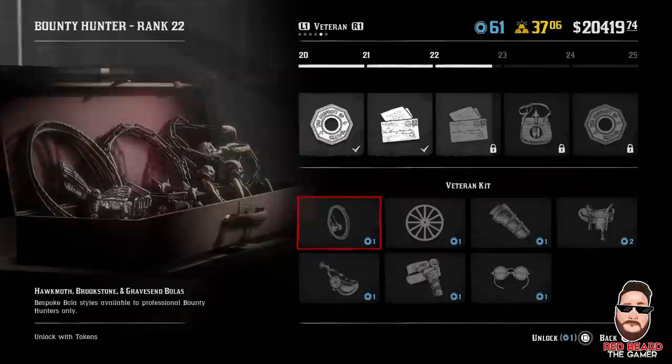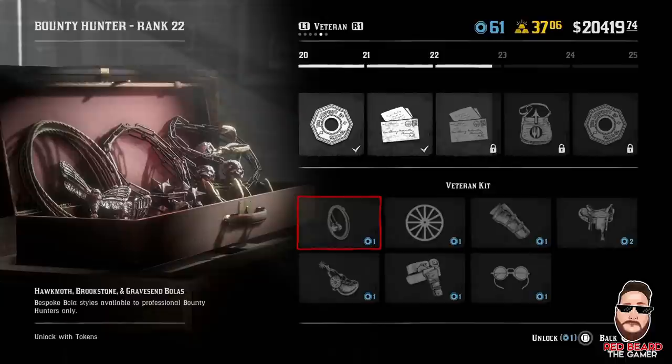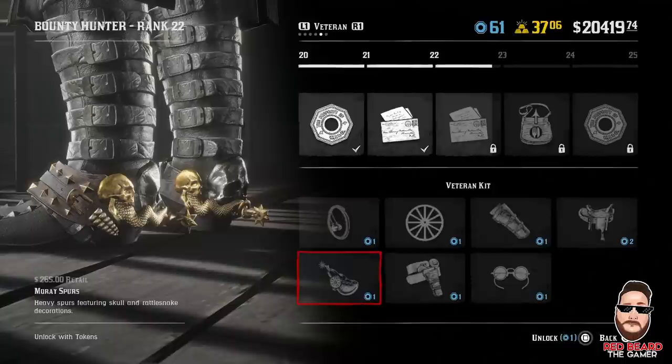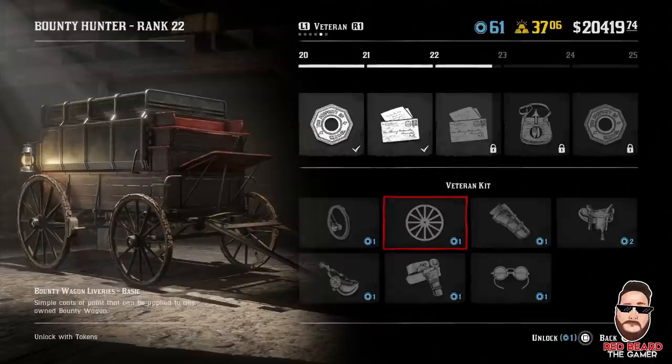So this was pretty cool — it's the Hawk Moth Brookstone and Gravesend Bolas. Very cool looking bolas; they are reskinned but they look pretty freaking cool. You've got these badass looking spurs for $265. And if you look here, you get this pretty good gun belt. All the cosmetics for the Bounty Hunter this time are great — last time I thought some of them were kind of corny. You also get liveries for your bounty wagons; if you have a bounty wagon, this is the basic one right there. And then you have a Regent holster.